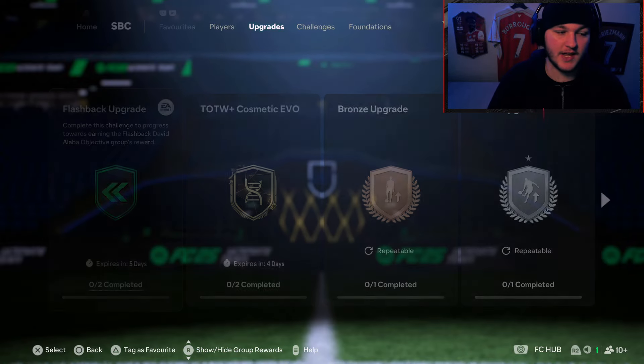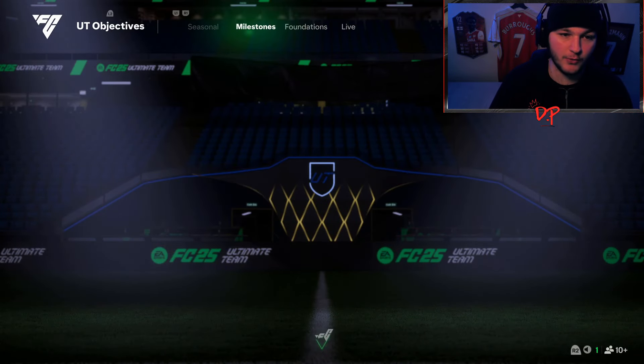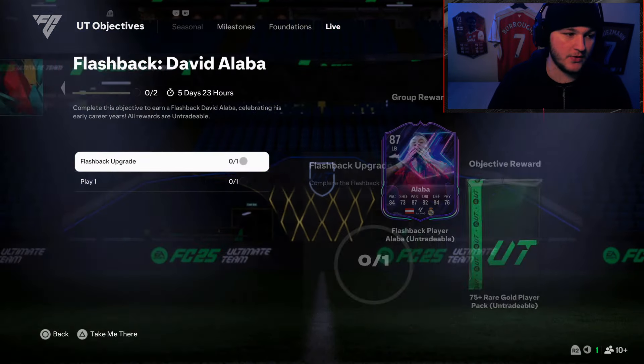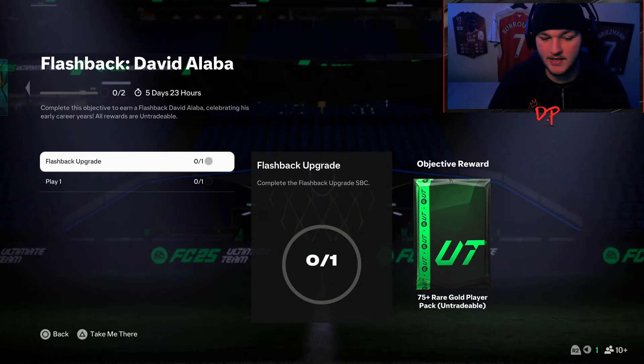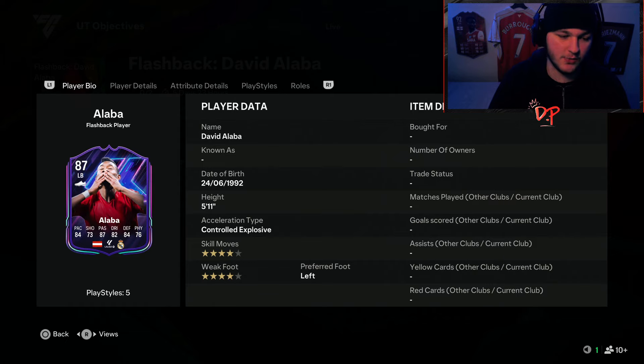So you need to complete the 86 and 87-rated squads, get the Flashback Upgrade done, and then just play a match in Ultimate Team. You can do that match before or after the SBC — it does not matter which order. You get 275-plus rated players and of course David Alaba. So this is more so an Alaba SBC. Hopefully that helps clear some things up — very weird from EA.